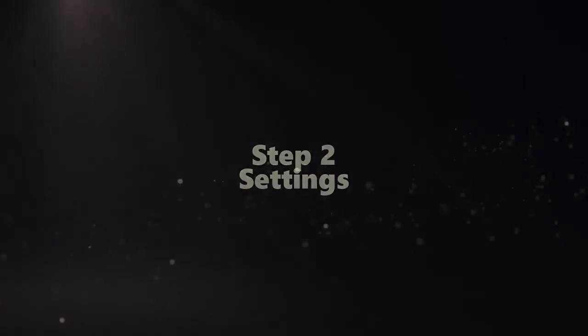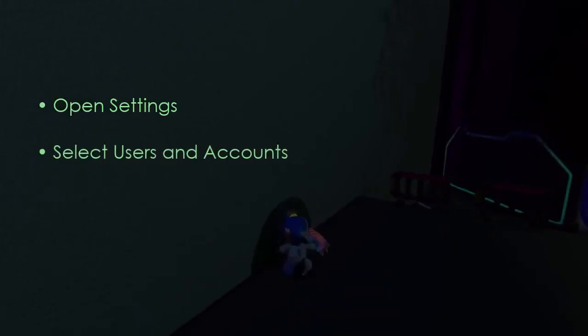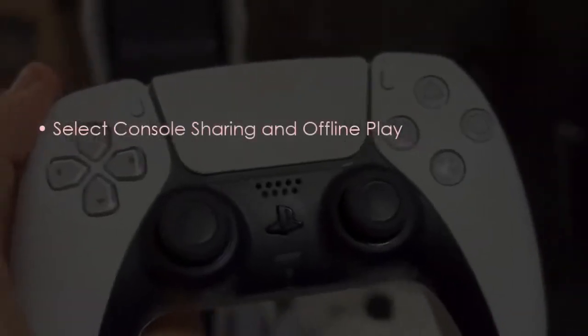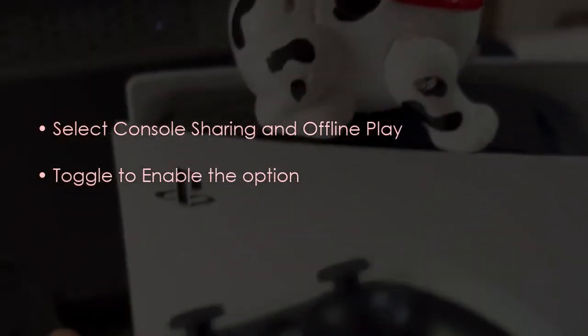The next step is Settings. Open Settings. Next, select Users and Accounts. Later go to Other. Let us proceed to Console Sharing and Offline Play. Select Console Sharing and Offline Play.